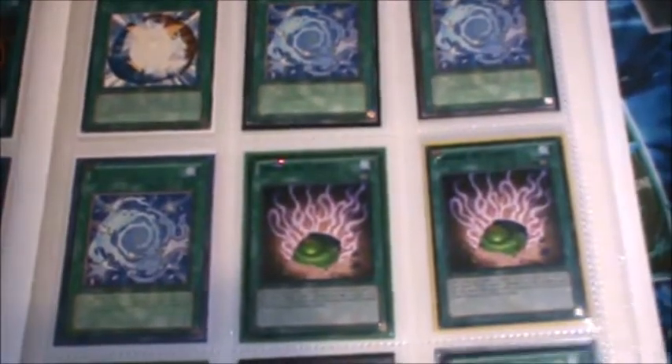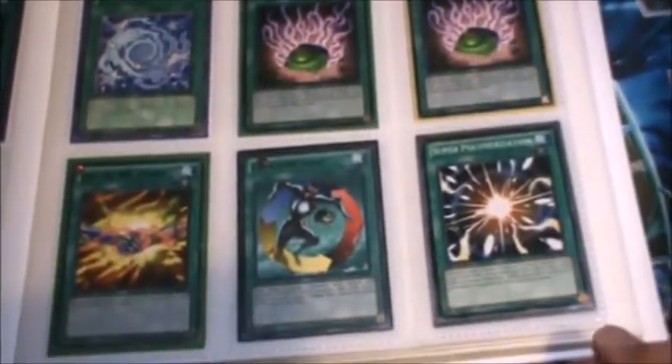All the really exciting stuff's in the back. This is an ultra unlimited Zombie World — it's out of Joey's World, kind of hard to see. I got a playset of secret Scapegoats here. That's a secret Feather Duster, secret. That's Dedication to the Light and Darkness — pretty cool. Any questions, just ask away.